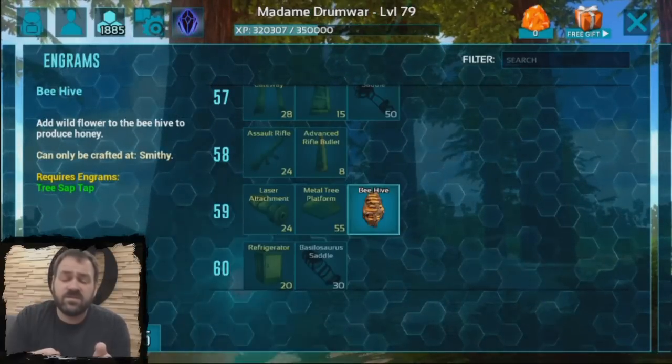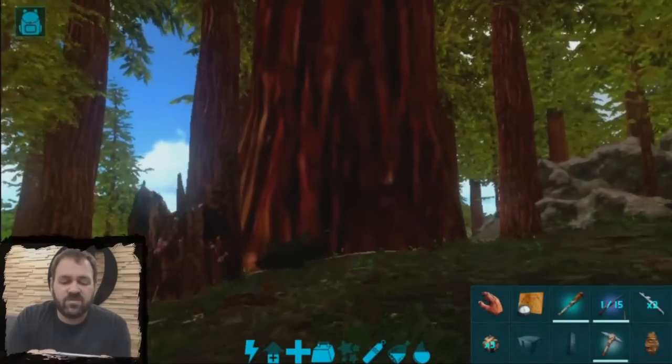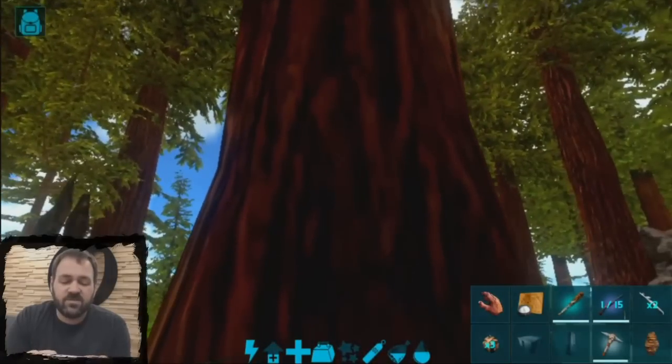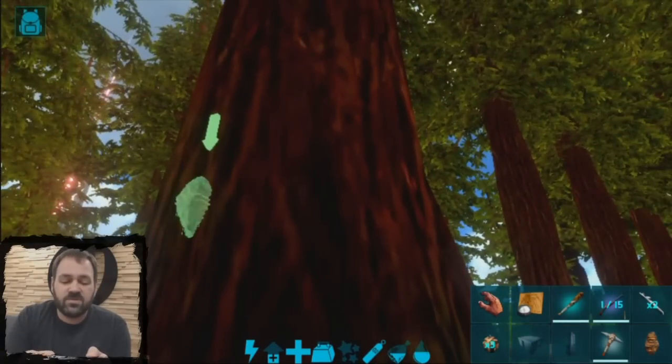Both of these can be crafted at the Smitty. I've already gone ahead and crafted them. I'm going to show you how you place them here. You have to go to the Redwoods — they must be placed on one of these big Redwood trees. These trees have invisible sockets on them that they will snap into. You can see on different sides, and it can go all the way up to the top of the tree.